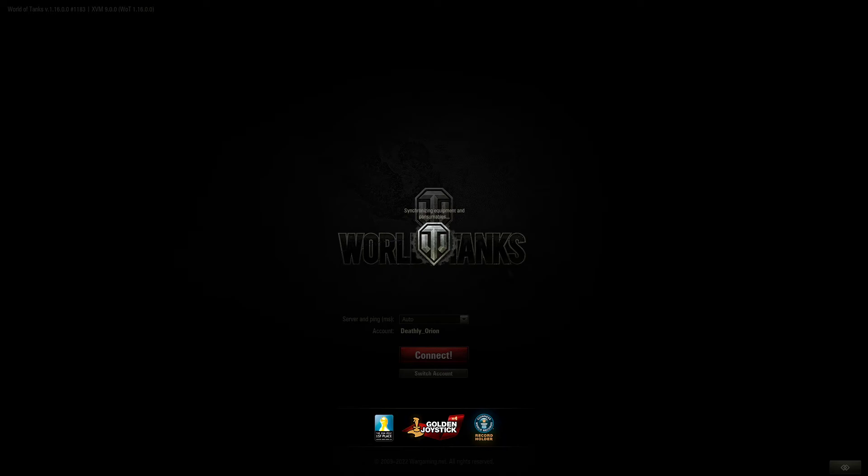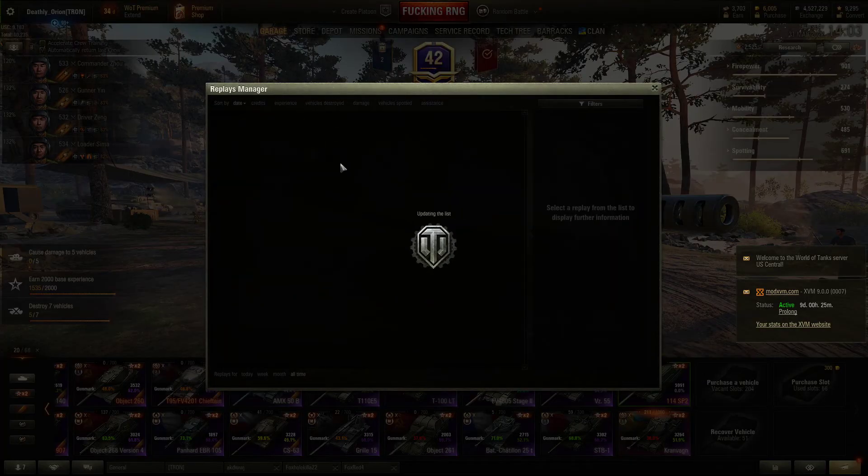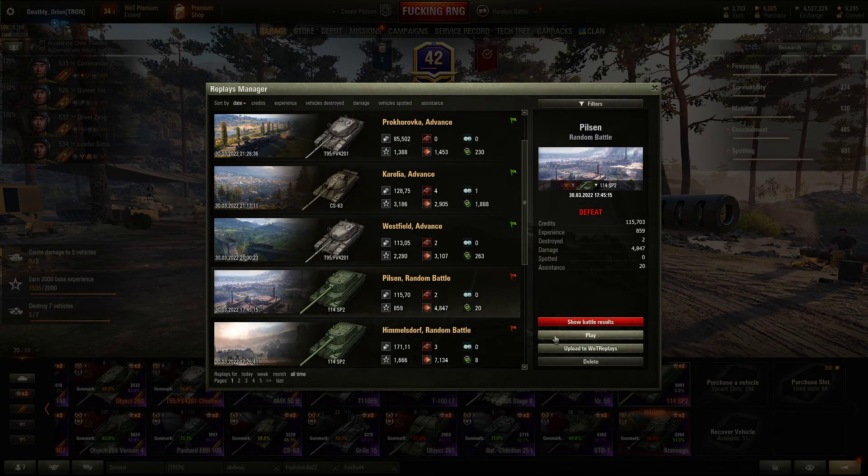Someone in the chat is complaining that an ST2 penned their 60 TP nine shots in a row without gold, which I don't understand because 60 TP armor is such a meme. Someone else got ammo racked trying to mark their tank. I'll probably play more games in the SP2 after this. If you're lazy just skip ahead — I do this because I enjoy it and because people want to get better at the game. I'm trying to teach how I play maps and how some tanks can be played. Loading in on Pilsen now.